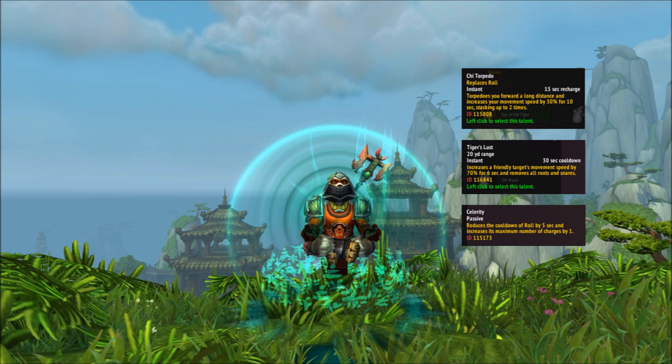Tier 2 talents open at level 30 and include Chi Torpedo, which replaces your roll with an even longer roll that also gives you a speed boost; Tiger's Lust, an active ability that gives your target a speed boost you can also use on yourself; and Celerity, which gives you three charges on roll instead of two and lowers its cooldown. None of these specifically matter for tanking, so it's really up to you. I personally go with Celerity for the ease of rolling around more often, but it's totally personal preference.